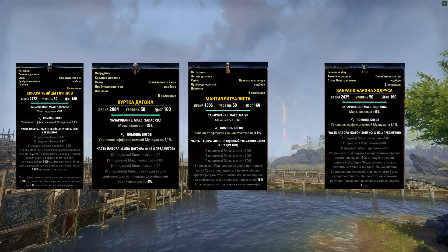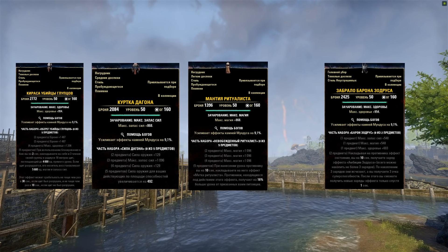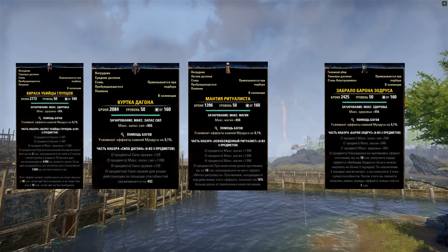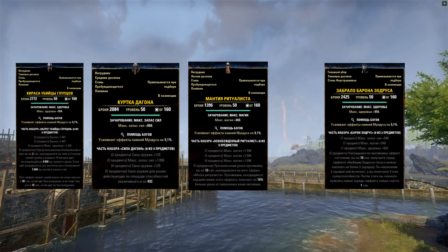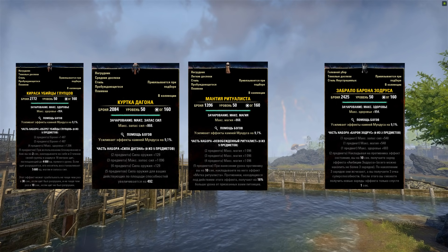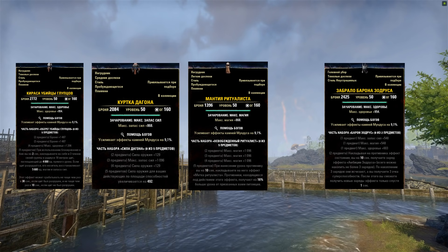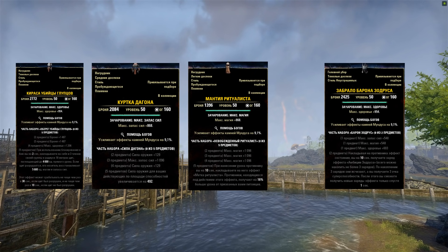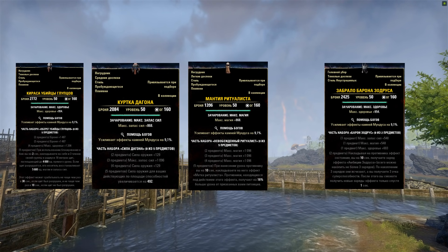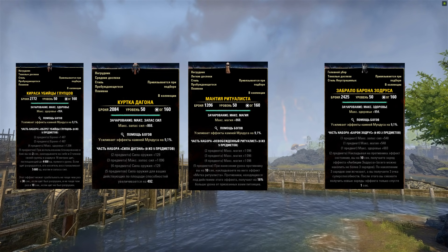«Убийцы глупцов» вполне может заменить уже неактуальный эбон, да и 3000 резистов с него позволят танку чуть свободнее выбирать монстр-сеты. Средний сет «Силы Дагона» тоже выглядит неплохо и пригодится в массовых сетапах, ибо солидно увеличивает силу оружия для всех способностей, бьющих по площади. Лёгкий вешает метку на 16%, увеличивающую урон питомцев по помеченной цели — неплохой вариант для сорка-паровоза. Монстр-сет Зодруса хорошо регенит ульту. Все сеты выглядят приятно и найдут место в сборках.